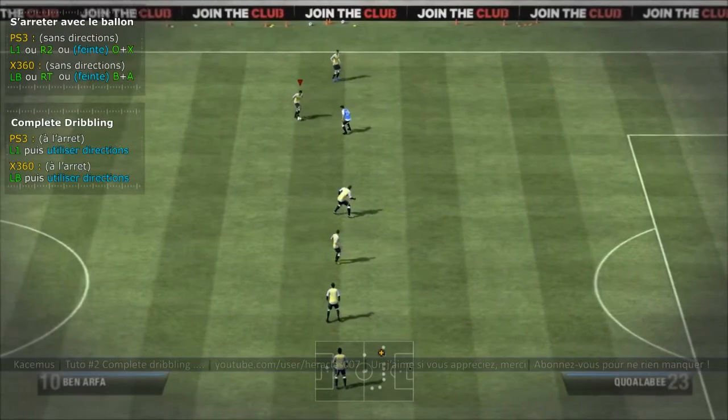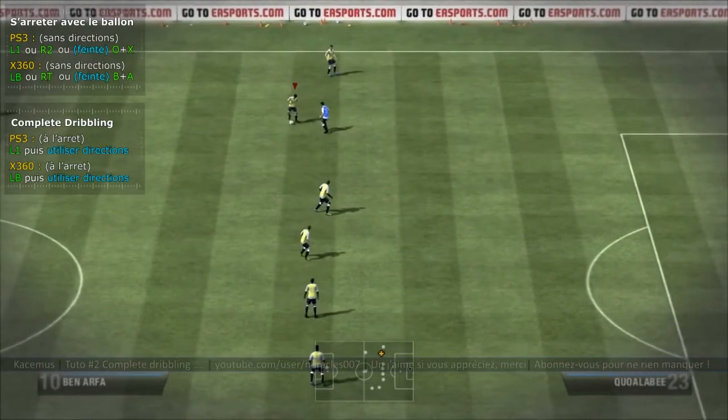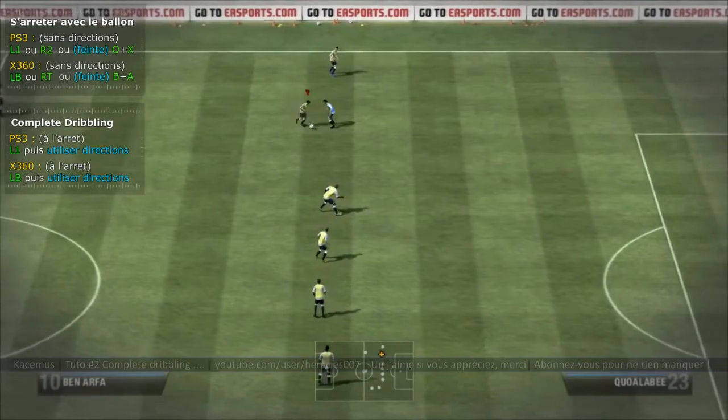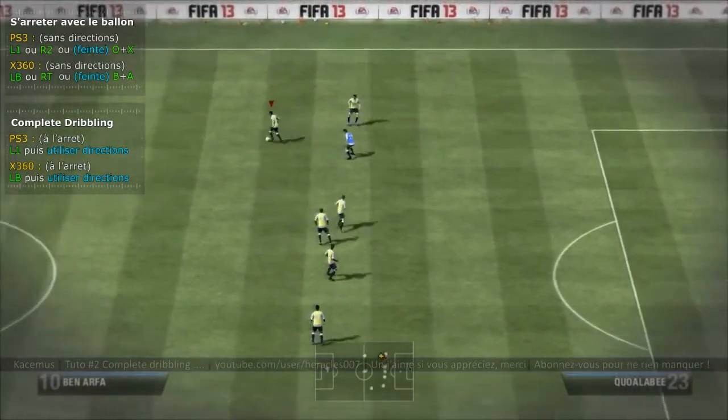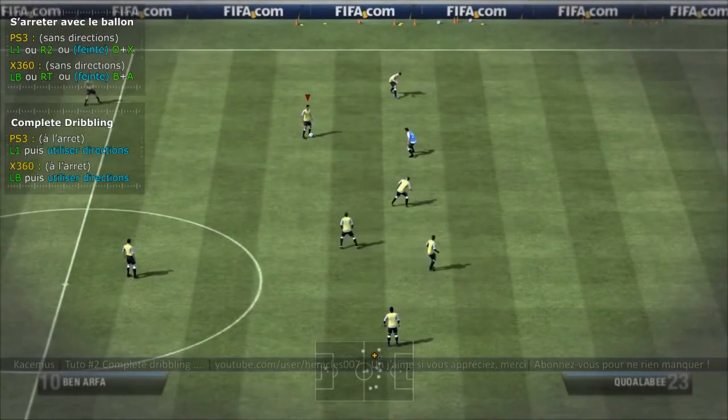En faisant des ronds ou en combinant toutes les directions, il y a plein d'animations différentes. Une autre façon concrète de dribbler avec le précision dribbling, c'est vraiment de bien temporiser : s'approcher au plus du défenseur. Plus on est près du défenseur, plus le dribble derrière va être efficace.